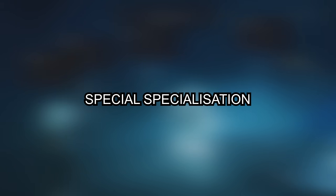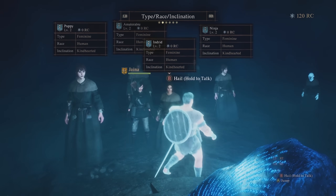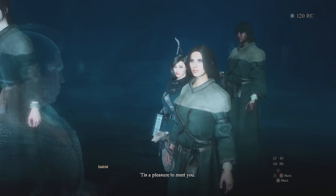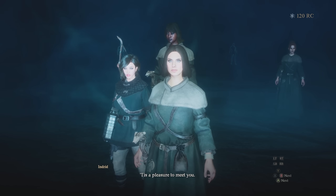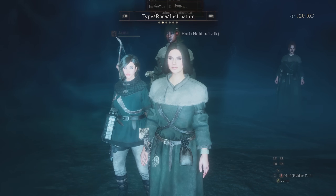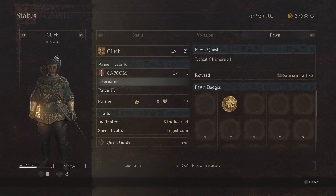During your time with Dragon's Dogma 2, you'll be swapping in and out your pawns as you level. There's really no reason to keep them once you level up past them. You're forced to keep your main pawn — it's the only one that levels with you. You shouldn't have too much attachment to your secondary pawns, but you absolutely should keep your eye out for ones with special specializations, namely one called the Logitician.